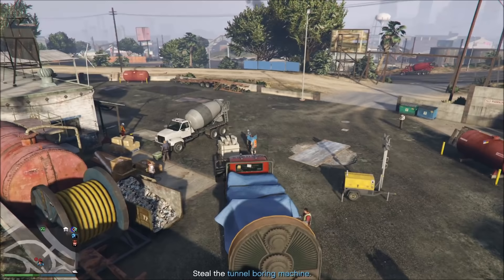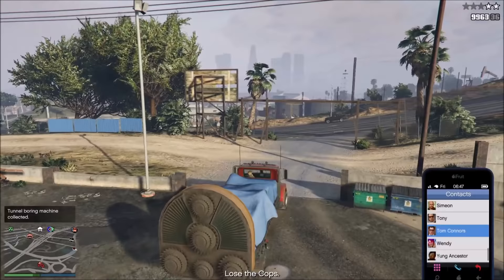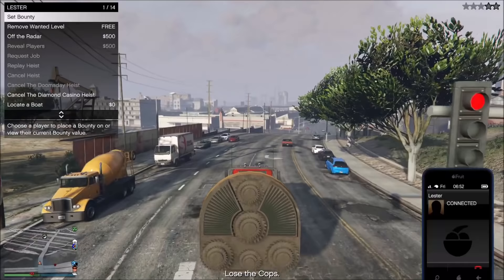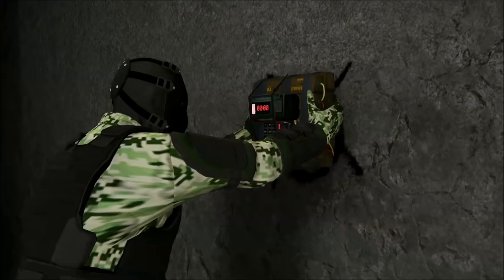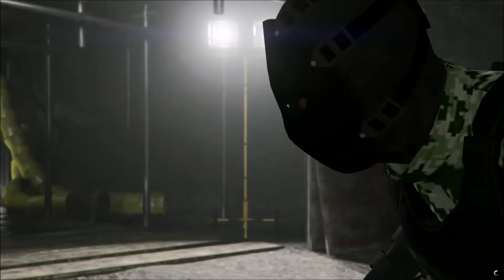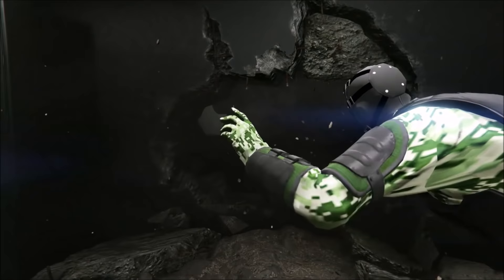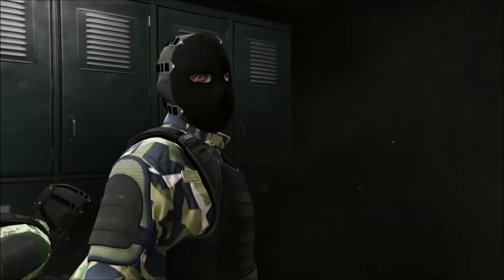For the aggressive approach, I personally think the most important optional prep is the boring machine. It involves stealing that construction vehicle from a construction site or while it's in transit — it's a pretty easy mission. You just take the vehicle, drive it to the sewer tunnel, and this truck is decently fast. What it does is allow you to breach through the sewers and get right underground at the vault level, so you don't have to fight your way through the upper floors.